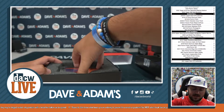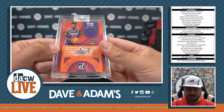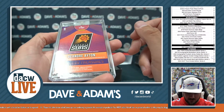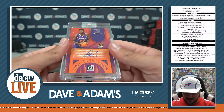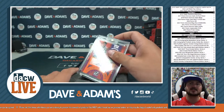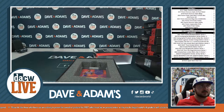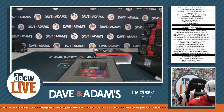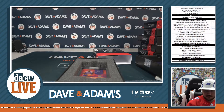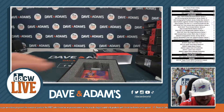And first overall pick — DeAndre Ayton, number 299, a patch auto, and that is an RPA I should say. Timeless Treasures, DeAndre Ayton, first overall pick. What set is that? Donruss.